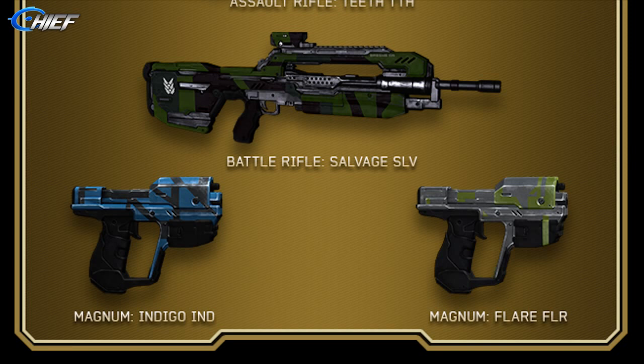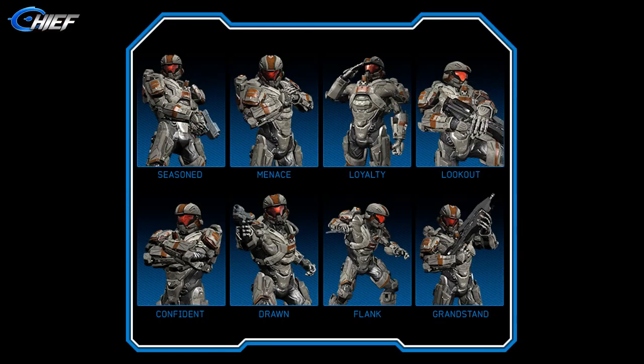The Salvage skin kind of looks like camo — a little bit of construction grid lines, hard to describe but it's neat looking. We also have Indigo and Flare for the magnum, just bringing more options for your different loadout weapons.